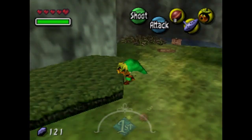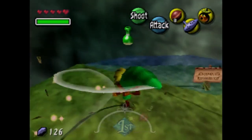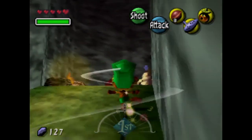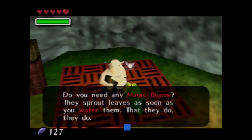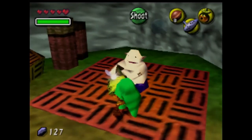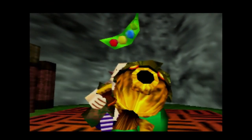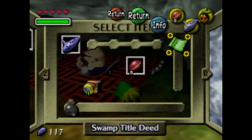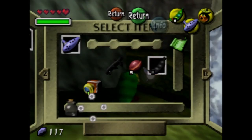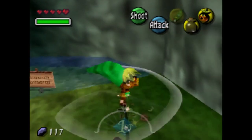This is where we get the magic beans — they're 10 rupees each and we get one for free, so they're much cheaper than in Ocarina of Time. I'd recommend getting two: the first one we're going to plant in that little patch, which only gets us 20 rupees, but you need a lot of rupees in this game if you're going for 100%.